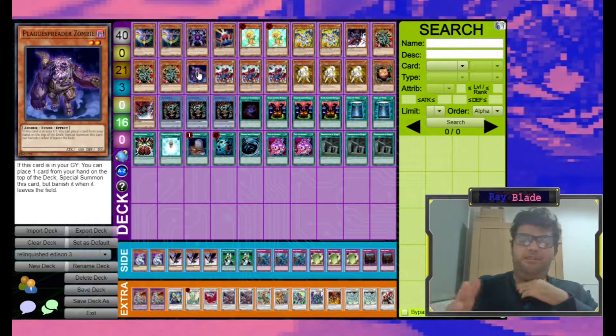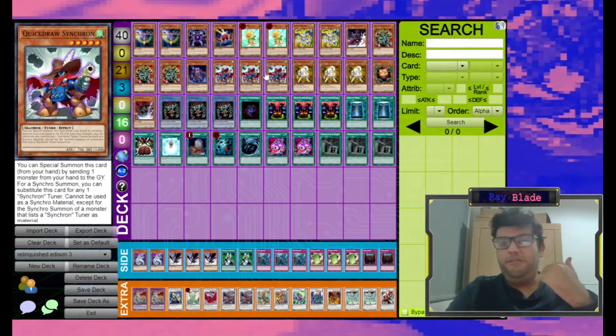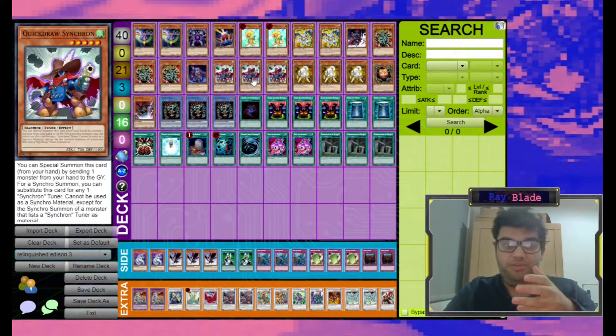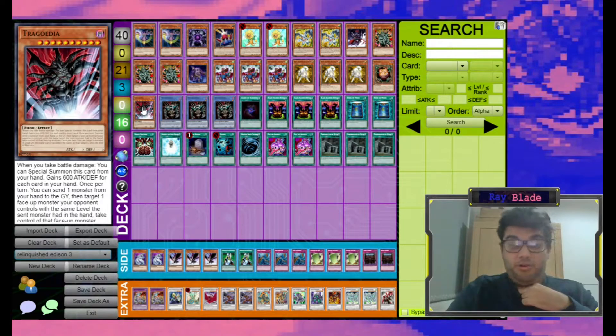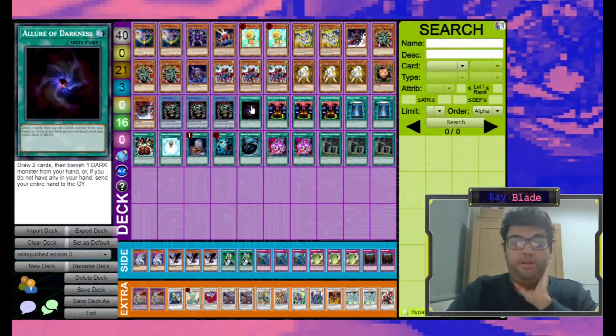Plague Spreader Zombie is a bit of a tech choice — some people run it, some don't. It's just another nice thing to mill and a nice thing to discard, so it goes well with Quickdraw Synchron. Some people might choose to cut a few of these cards and run 3 Volcanic Shell. A lot of this deck is up to you and how you want to build it. Sangan is nice — it searches a lot of your cards. It can search Relinquished, Quick Draw, Ryko. You can normal summon a Sangan and then tribute it for a Relinquished to get a search, which can help balance out potentially going negative off a Ritual Summon. Trigordia is just another nice free body potentially, and if you brick, which you sometimes do in a Ritual deck because of the setup necessary, it's nice to hold off for a few turns. Allure of Darkness is also a good tool for bricking hands. We play a lot of Darks in this deck, so we can justify running it.